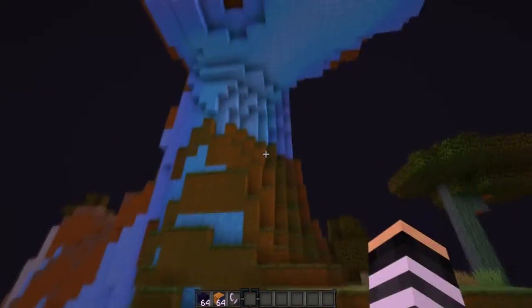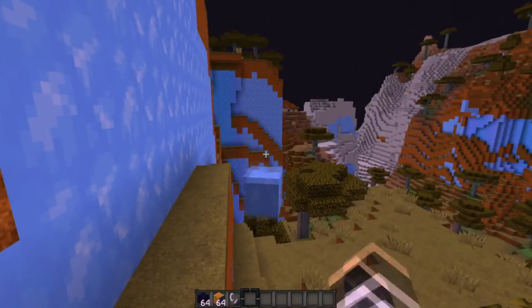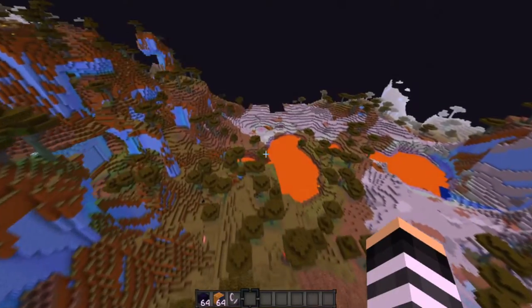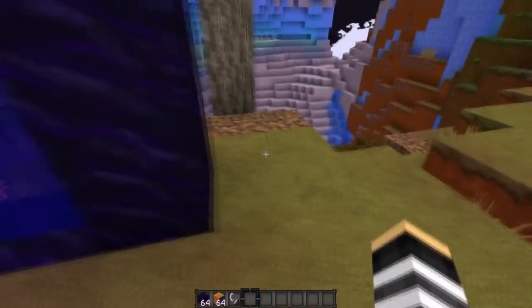We're back to normal. What is this — blue ice? This looks like a regular world! Oh my god. What is this? Maybe we'll go back to the overworld now, hopefully. Let's cross our fingers.